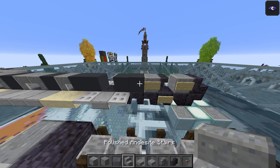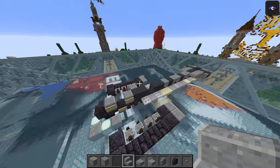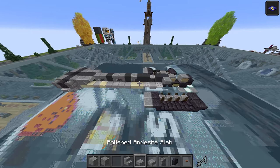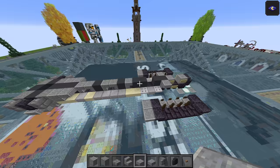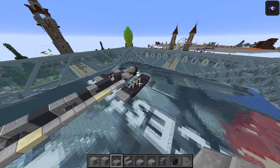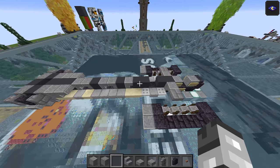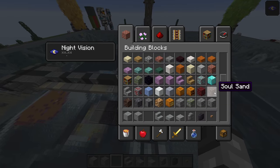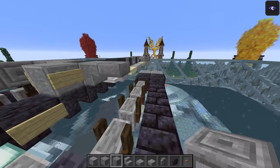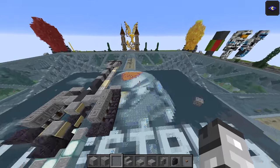This is going to be polished andesite stairs going just there — one and two facing outwards. Then take a stone brick slab — that's going to go just here, one and two. Throw that away for now. Take chiseled stone bricks and it's going to be one, two, three, and four, one, two, three, and four. We'll come back to that in a minute.